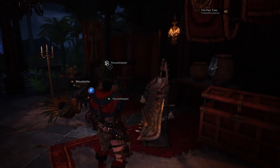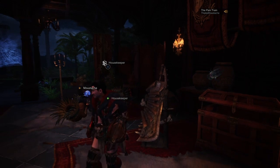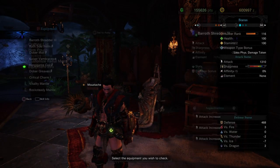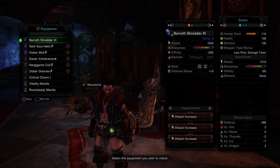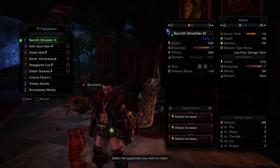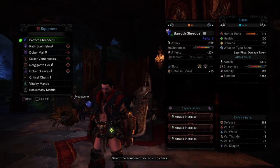Do you see this greatsword right here? That's the Baroth Shredder 3 — that's the strongest raw attack greatsword in the entire game. Let me show you guys its features. We have a total attack of 1032 with three augment slots, but with the limitless jewel and the talons and charms we get a total attack of 1310, which is the highest possible for a greatsword build.